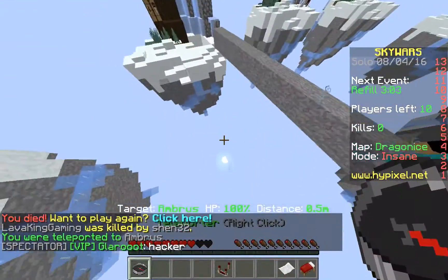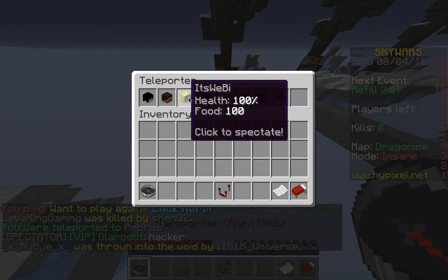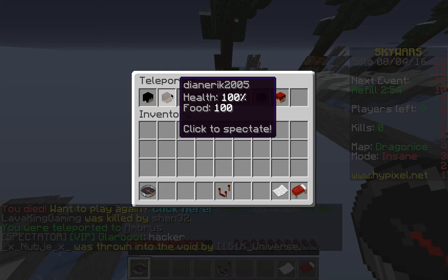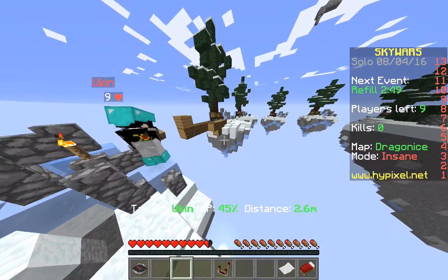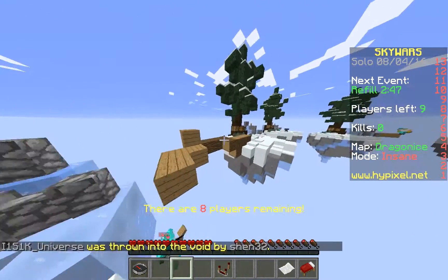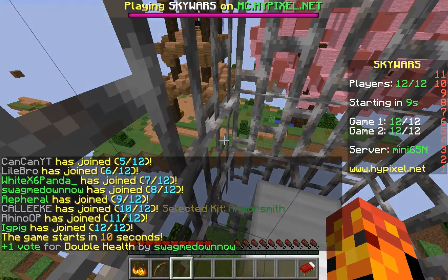Oh gosh, I gotta kill this guy — hacker! I love spectator chat so much. Wait, is he actually hacking? Let's go check him out. Okay, let's go see — I want to see him fly or something. No, he's not. That was so funny. I beat a hacker yesterday.